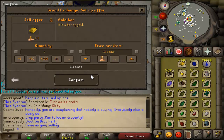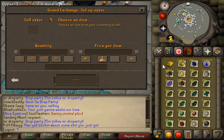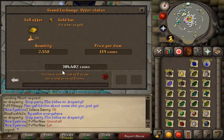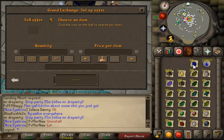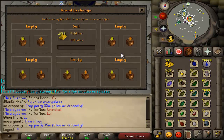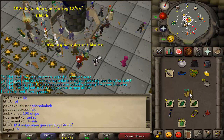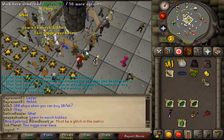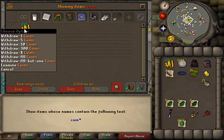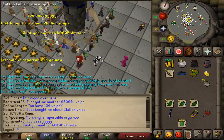After I got 53 hunter, the Grand Exchange actually came out a day later — on Thursday — and I went and did pretty much what everyone else did: sold all the useless junk items I had been hoarding. I was expecting to maybe get like three or four mil out of it, but it turns out I had 14 mil worth of junk items in my bank, so I ended up getting my cash pile up to 25 mil.